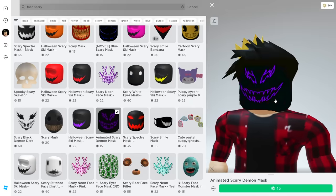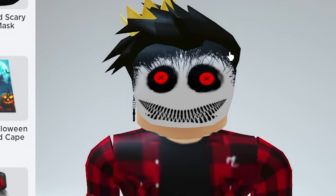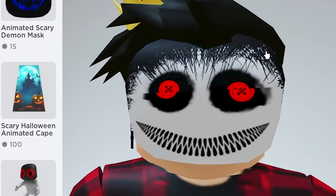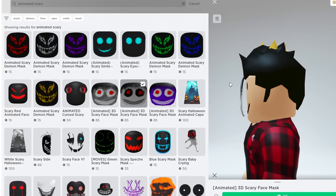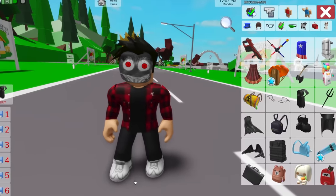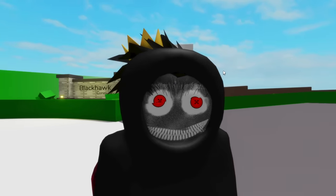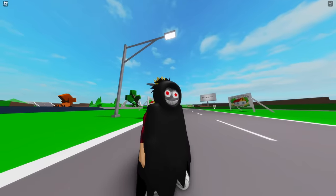It doesn't move that much, but it still makes it feel a lot scarier. There's also this one, which for me is the scariest of them all. This face is so creepy — it's like we're using a mask on top of my face. Now if we match this scary face with this black cloak, we'll kind of look like a hacker, with a face all buggy like that. If I saw someone like that in Brookhaven, I would run for my life.